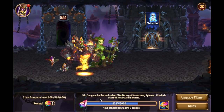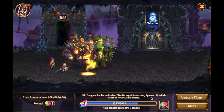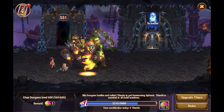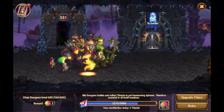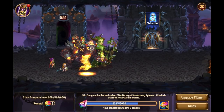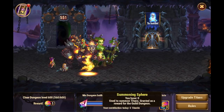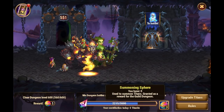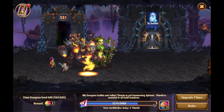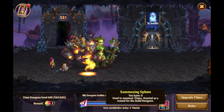What happens is you win dungeon battles and collect Titanite to get summoning spheres. Titanite is awarded to all guild members, so you don't actually use this Titanite yourself. You do these dungeon fights and you earn Titanite and Titan XP potions. It just goes towards this total where you get the summoning spheres. And once this bar fills up — once my guild reaches 3,000 Titanite for the day — everyone in the guild will get 3 summoning spheres.